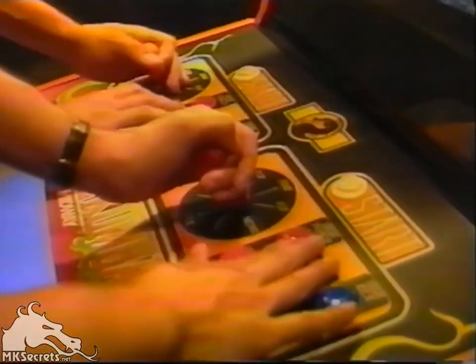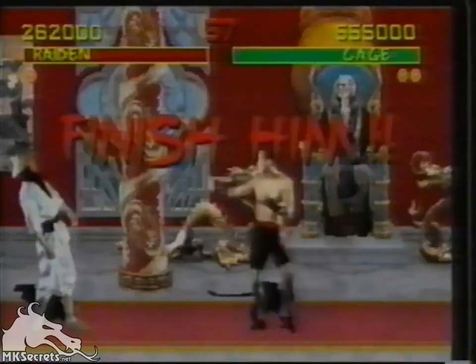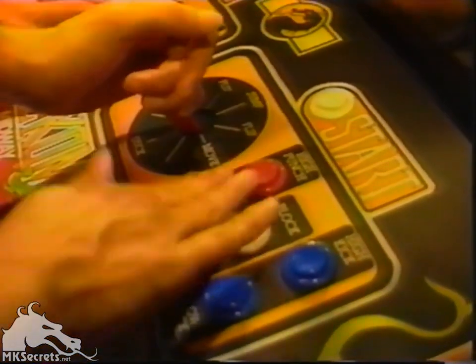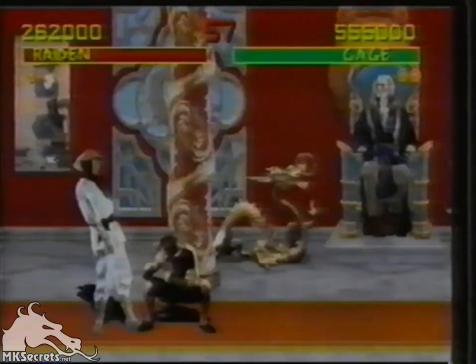Moving the joystick straight down will put the player in a crouch. By then releasing the joystick and pressing low punch, you'll administer a devastating uppercut.